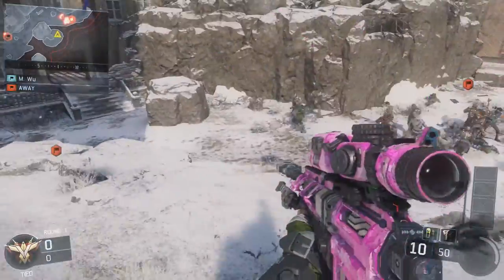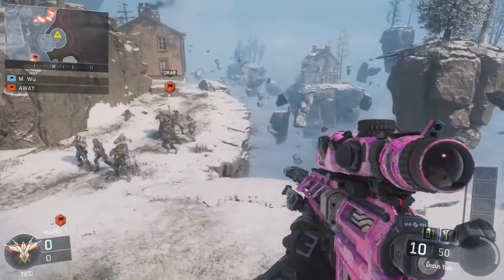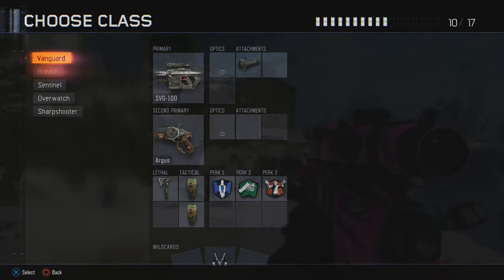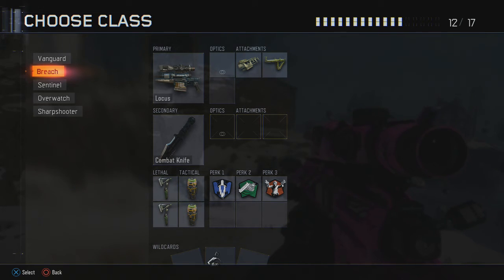As you can see we are on the map Infection and I'm going to teach you guys a cool shot on this sui right here. For the class setup we're going to use the Locust or the SVG — it doesn't really matter, it's up to you what sniper you like more. I have the Locust with FMJ and Fast Mags. As a secondary you're going to use the combat knife, two concussions, and perks: Afterburner, Fast Hands, and Gung-Ho.